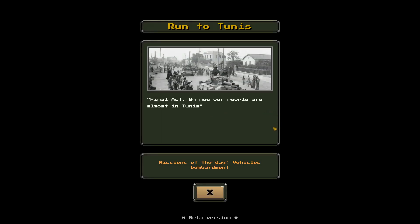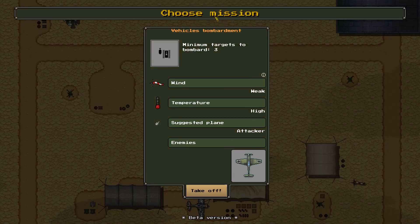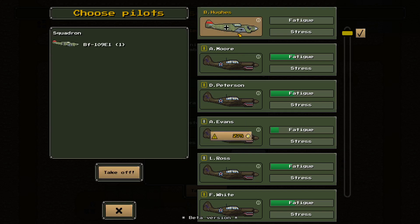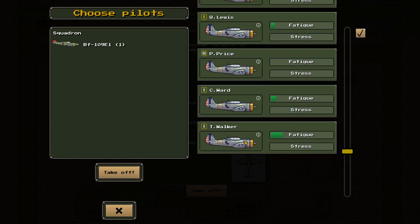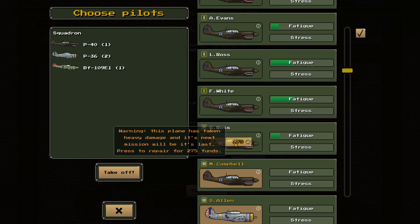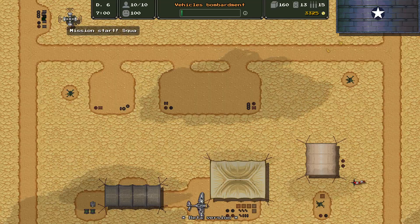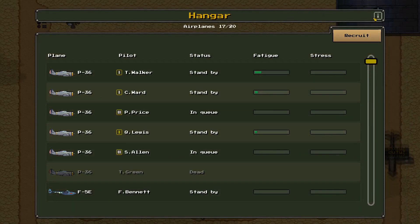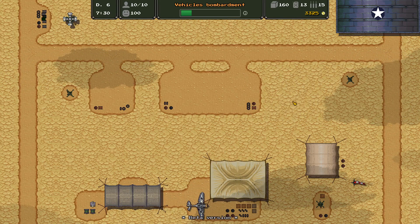Day number six — the final day of the Tunisian campaign. Run to Tunis, Final Act. By now our people are almost in Tunis. Mission of the day: vehicle bombardment. Also, that wreck of an enemy aircraft we brought back to base is now in our squadron — our mechanics fixed it up and it's operating on the line as a friendly. B. Hughes is flying that 109 we captured. We've got a whole bunch of fresh crews. We'll send six aircraft out on this first mission — we have 17 aircraft in our squadron total.